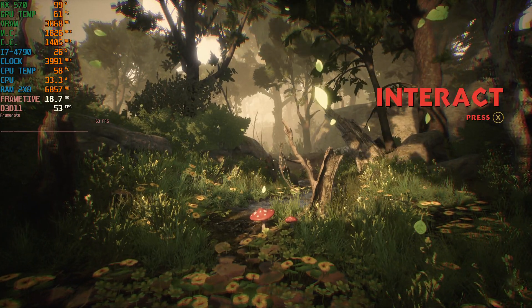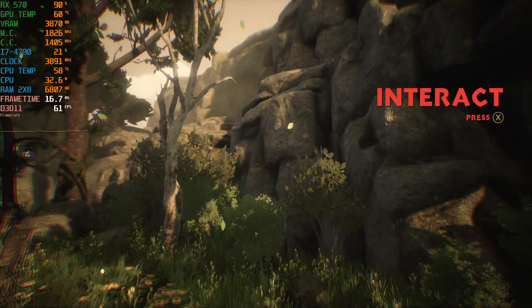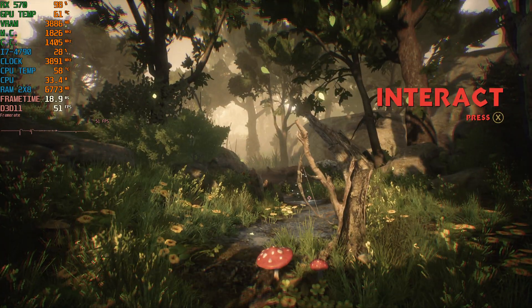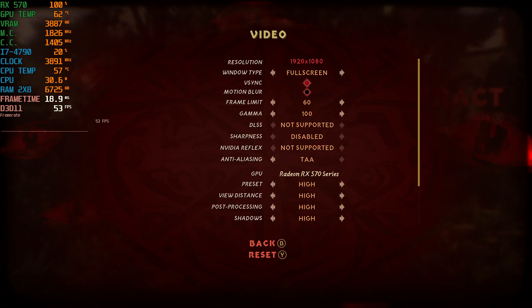Hey guys, welcome back to Jamal Rules 16. I am your host Javon, and today we're about for a brand new benchmark. Today we're going to test Blacktail for the PC. I'm running this on my Intel Core i7-4790 with the AMD RX 570 4GB VRAM graphics card, with 16GB of DDR3 RAM in dual channel memory, running at 1080p on the highest preset.